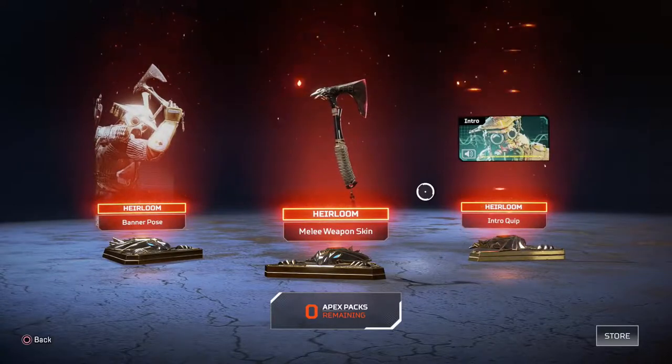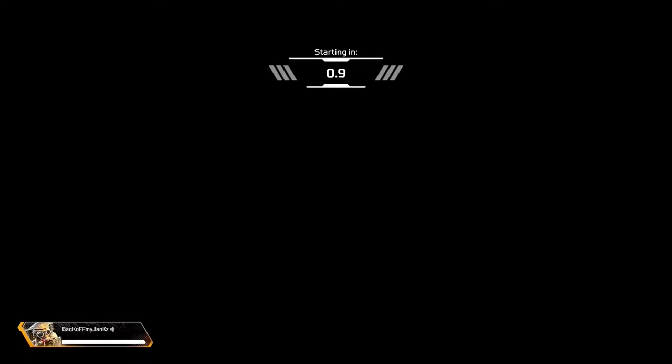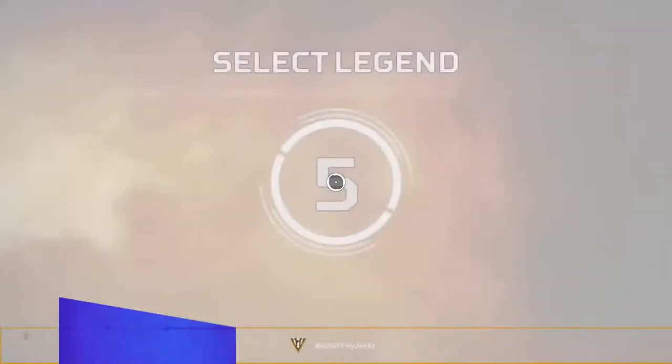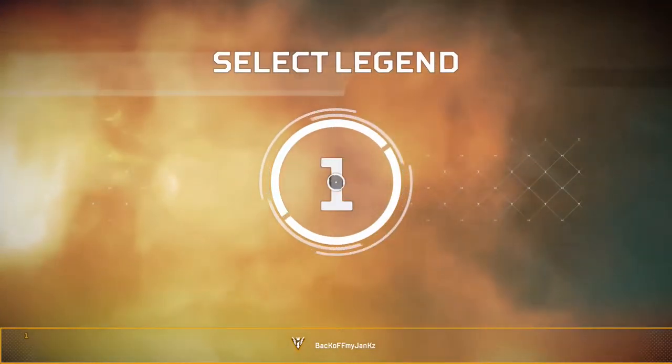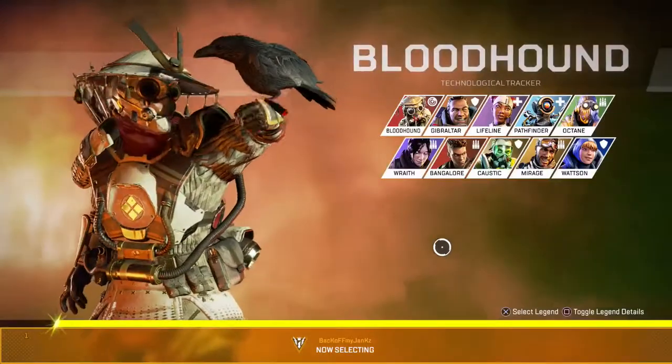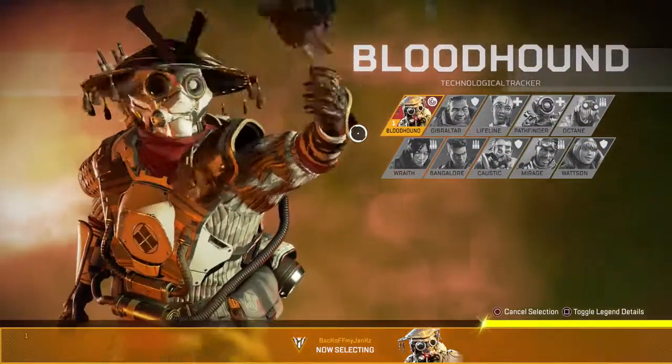A little cherry on top — I was using Bloodhound with the new Heirloom set. I went ahead and unlocked the Heirloom set so I could get a video out to you guys to show you what the Heirloom looks like in-game. The first kill was actually a melee kill with it, and the way you melee people with the axe is so cool. You're gonna see it. I'll cut into live comms — I hope you guys enjoy.